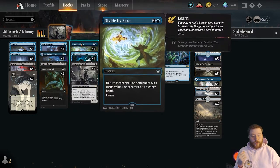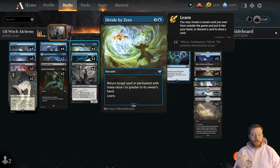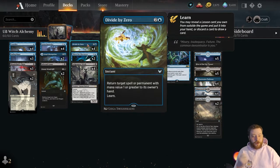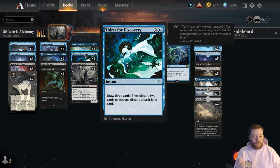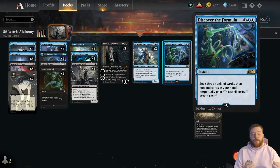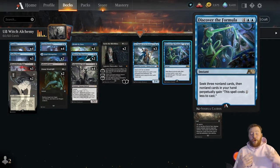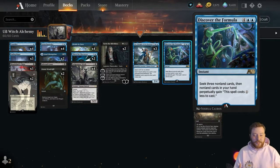That is really strong with our Divide by Zeros, turning them into one-mana interaction that can be a pseudo-counterspell, an unsummon, or whatever. Our Thirst for Discoveries are also incredibly great. And our Discover the Formula — which is just a one-of — when you hit this card, its ability to take over the game is kind of unmatched. We'll talk about Discover the Formula in just a second.